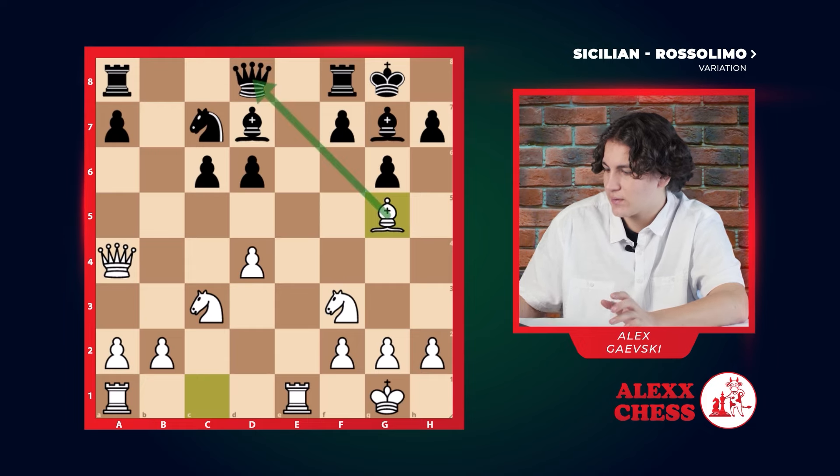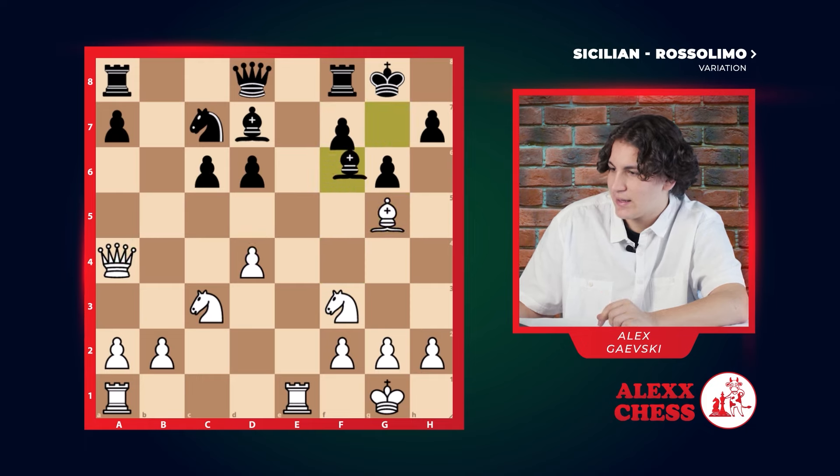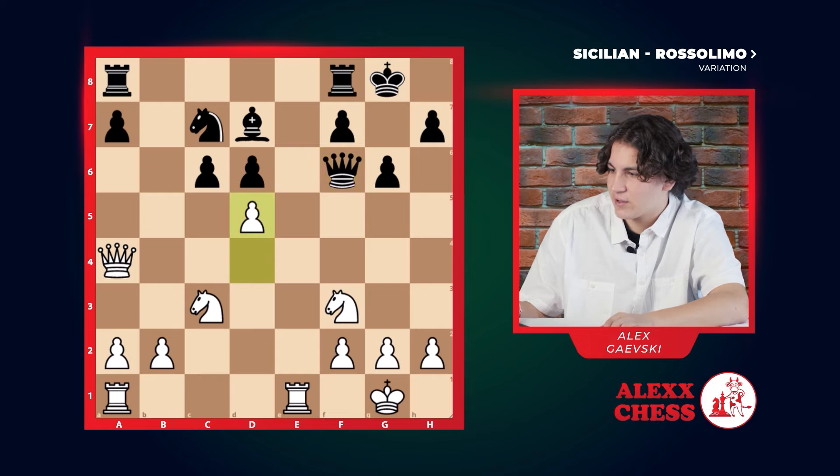He has two moves. The correct one would be f6, defending with the pawn. Because after we move back, this is just a much better position — we have pressure and some ideas, but it doesn't give us that much. But if instead of defending with the pawn he defends with the bishop, this is a blunder, a big mistake. Because we take, attack the queen, if he takes with the queen, we go d5, and here it's going to be harder to defend this position for black.